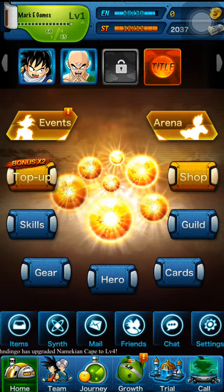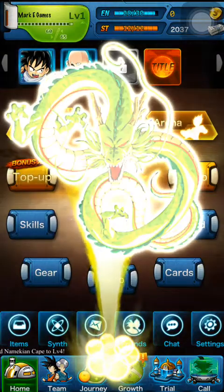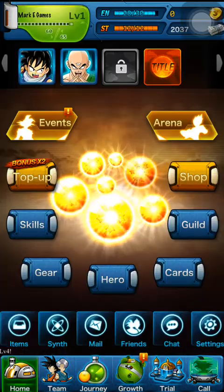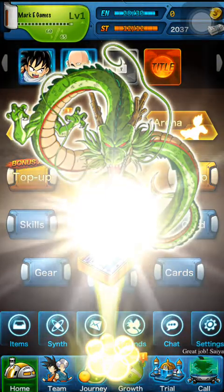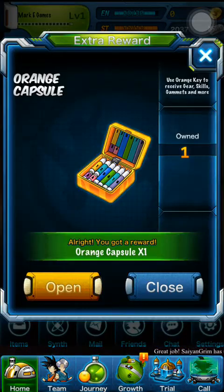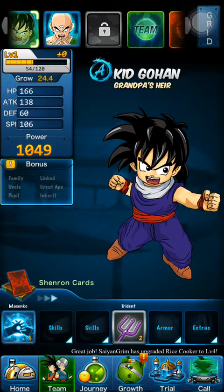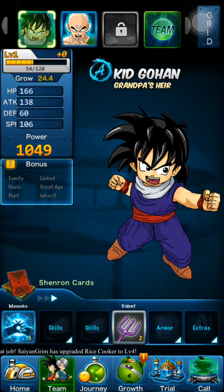As you can see, you have the home screen. You can get the Dragon Balls, which can range from capsules to Zenny to training potions and other stuff — like things you can use to transfer XP to another character. Then you have your team, which can go up to eight characters, but since we're so low-leveled it can only go up to two. It'll unlock more as you level.